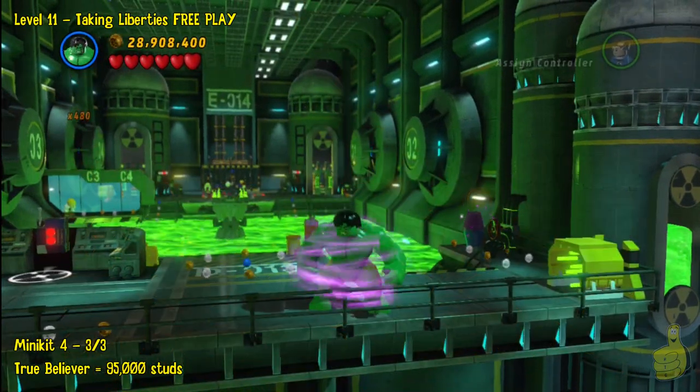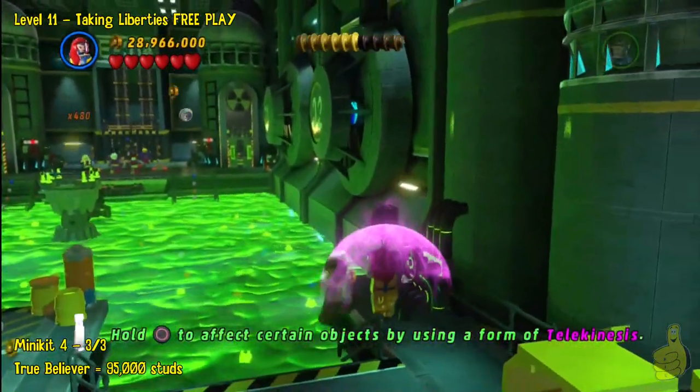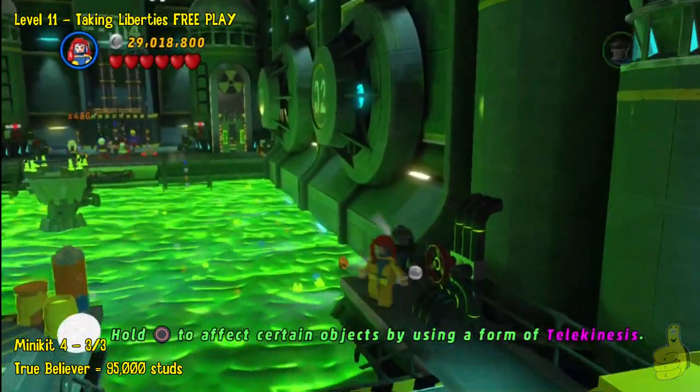You can either fly over the green sludge or you can use Hulk to run right through it — either way will work fine. But before doing it, let's go ahead and swoop that last purple pot. As soon as you get it, it'll leave a little mini kit behind.